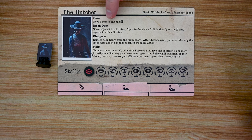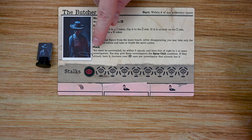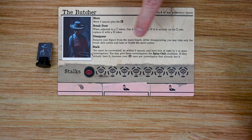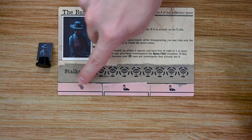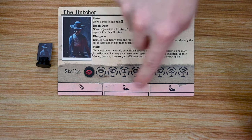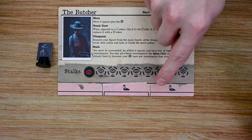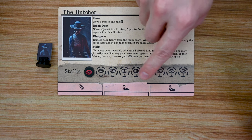The Butcher can move five spaces plus roll the stamina die, so he can move anywhere between seven and nine spaces per turn. He can break down doors, and if he has been revealed he must disappear — his card explains how. His major ability is Stalk, which is how he gains stalk points to spend on different actions. At the bottom of his card are his attack and abilities, which scale based on the number of players.